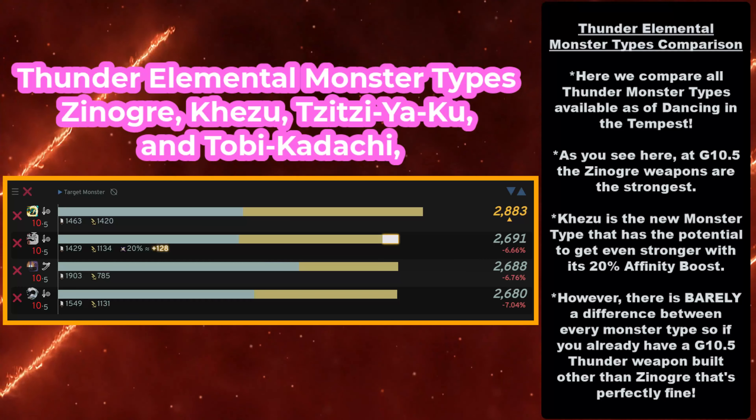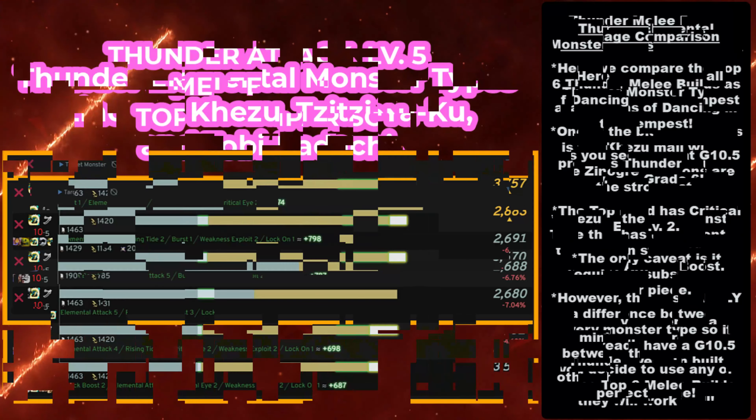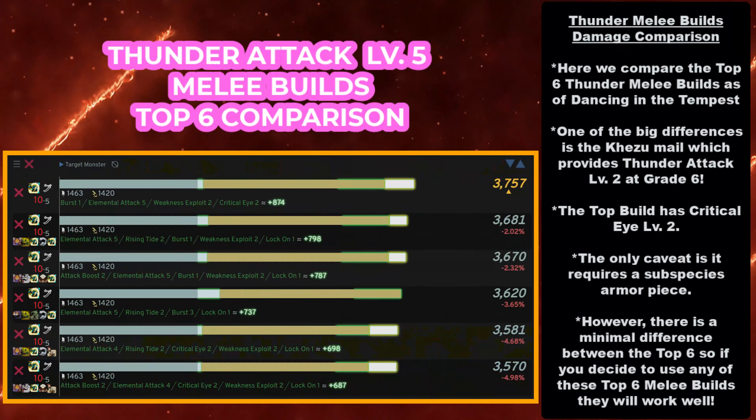It's a 6 to 8% difference — not that much of a big deal. If you have a 10-5 weapon of Tobikodachi and Sisiaku and you don't have a Zanogre one, you don't need to build the Kezu one because it's super close. Don't worry about it.